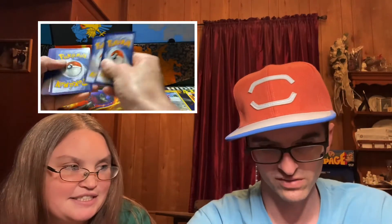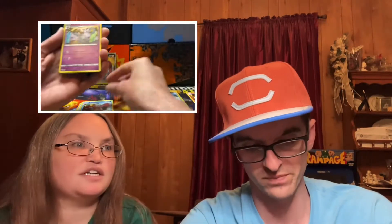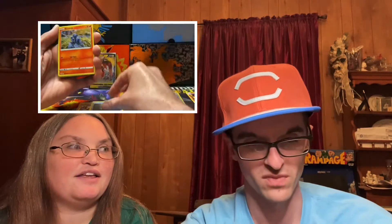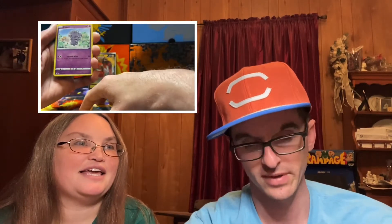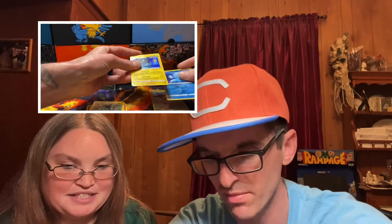Three more packs here. There's the code card — my son actually likes to play the game so that's why I'm not showing those. We got a Water energy, a Buffalant, a Crawdaunt, a Grumpig, a Corphish, a Salandit, a Rolycoly — my wife is trying to get the cat down, the cat wants to make an appearance. We got an Espurr, a Shinx, our reverse is a Frillish, and we got a Luxray holo rare. Not bad, not bad!